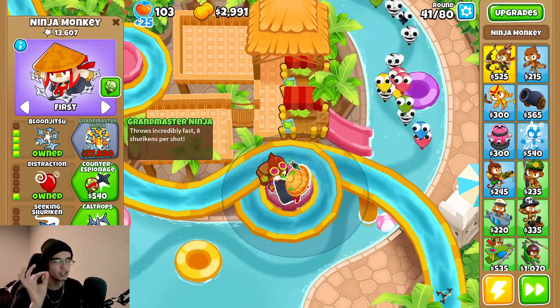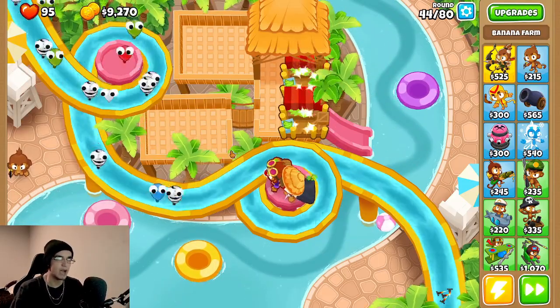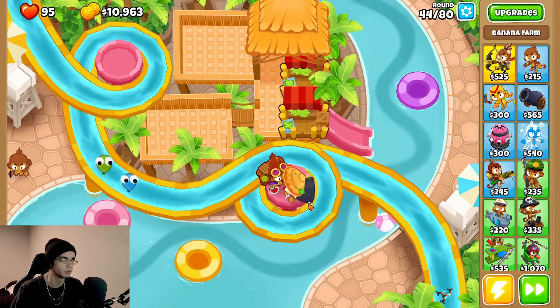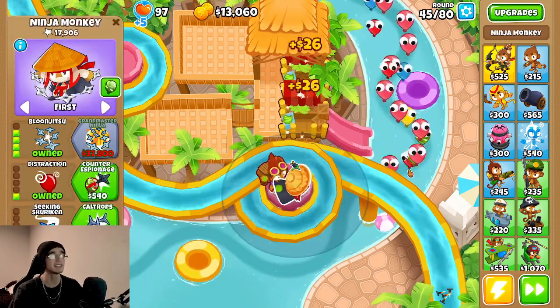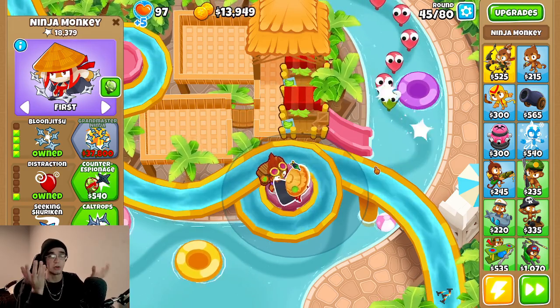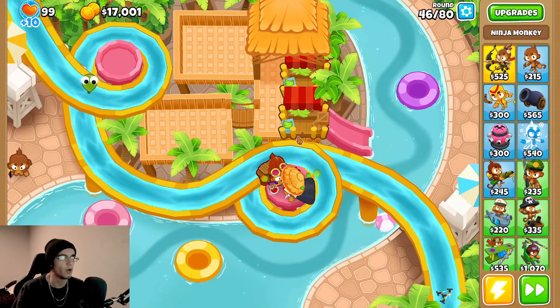I think it says he does 8 shurikens per shot, but I have monkey knowledge so I think it's 9. Let's try saving up for that. We gotta be careful though — I don't wanna leak to any group balloons, because I know the ninja kinda sucks against group balloons, that's why I got Distraction on him. But now he kinda sucks against regrowth, so karma a little bit. Maybe I'll have to upgrade him a little bit more.